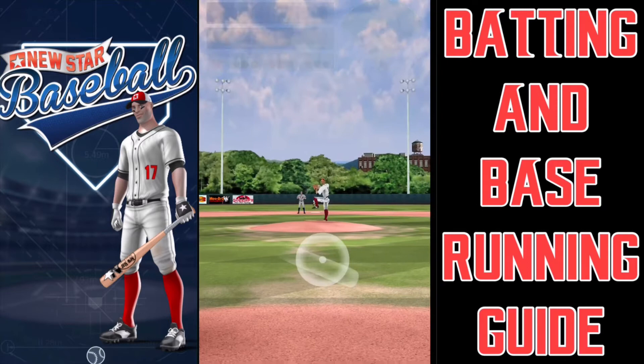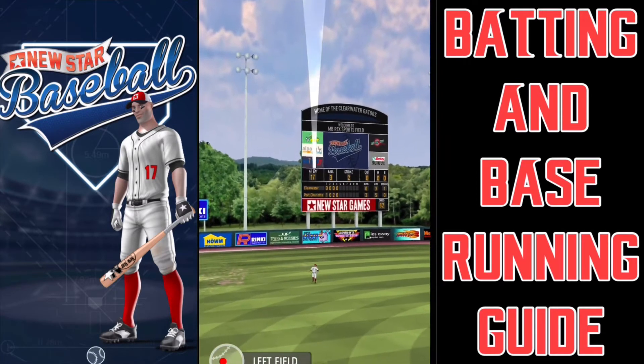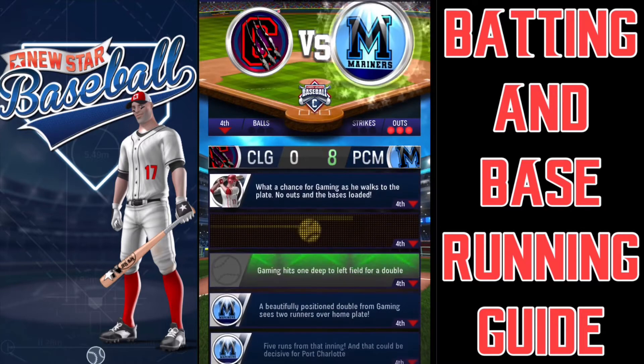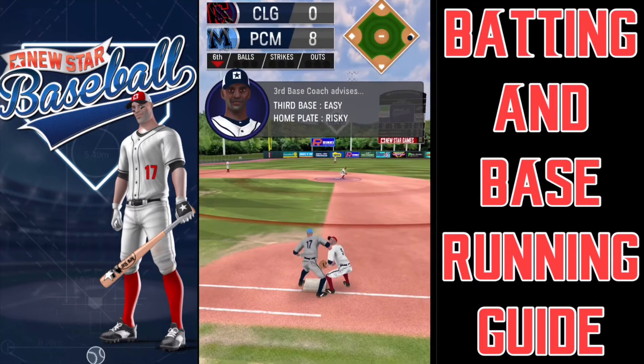Bases loaded, no outs. You're always in a two-strike count, so you can never not swing at a pitch. That's hit to left and that's over the defender's head - to the wall for a double, and at least a couple runs are going to score. Now we have a base running opportunity.